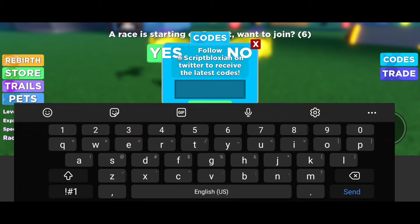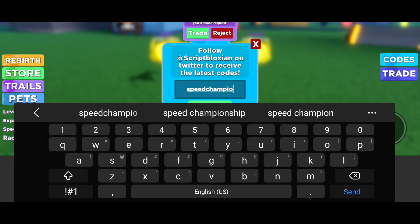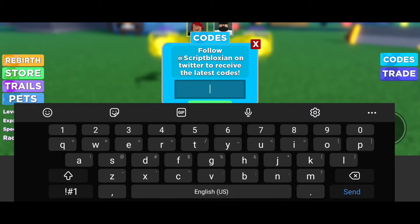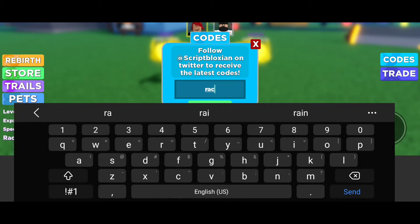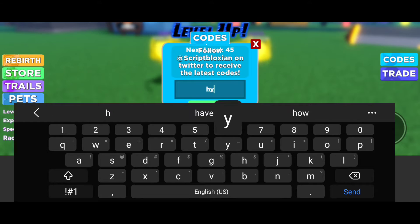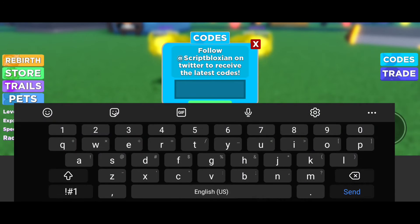So many pop-ups! Okay, first one is Speed Champion 000 — that gives us 5,000 champs. No, I do not want to trade. Okay, next is Racer 300.